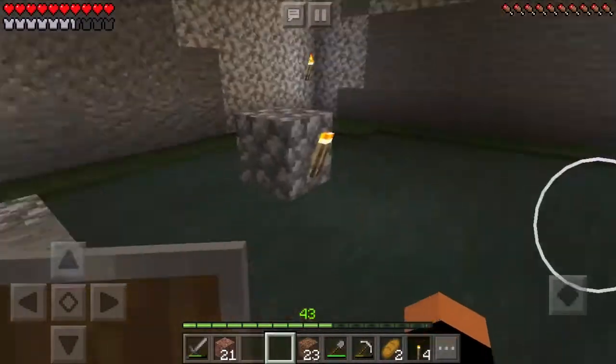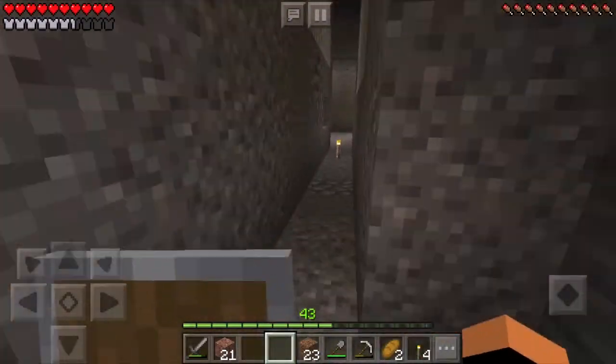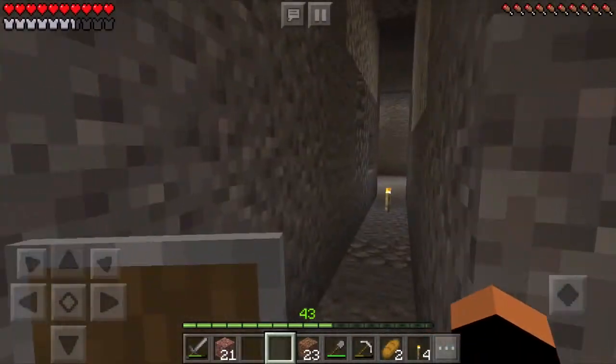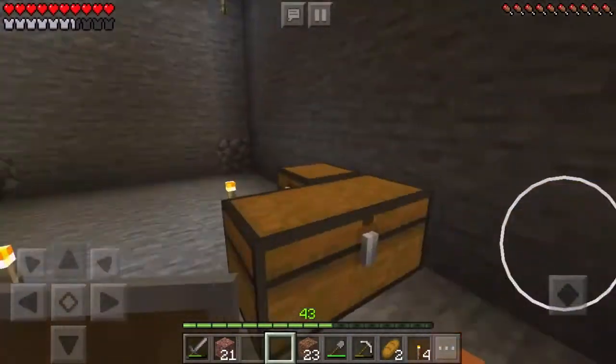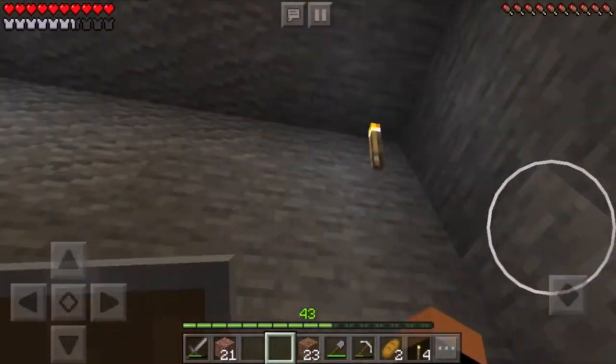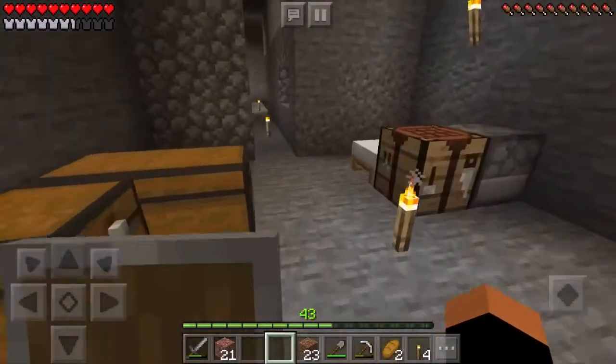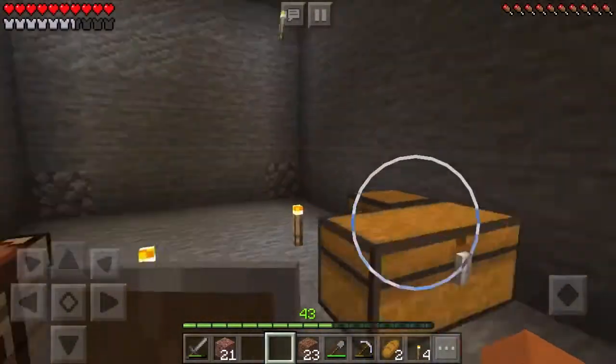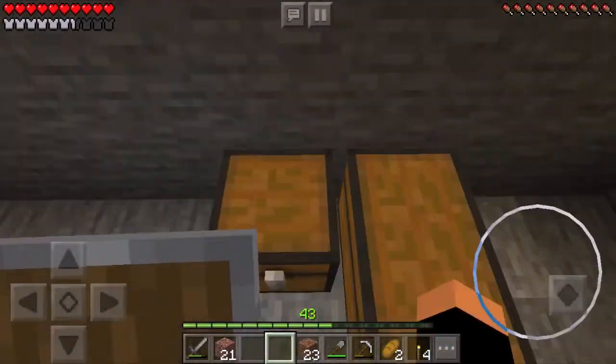Welcome back to SFCraft. Today we're going to be clearing out this area and going back to the surface by making our exit, and then hopefully getting some pistons so that we can make an actual entrance and exit without having to break blocks and build up with cobblestone.